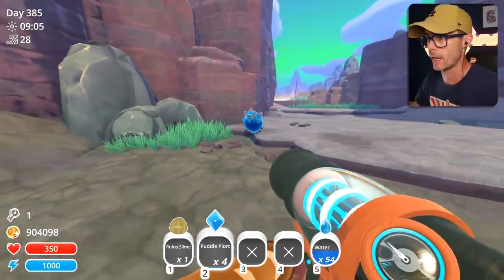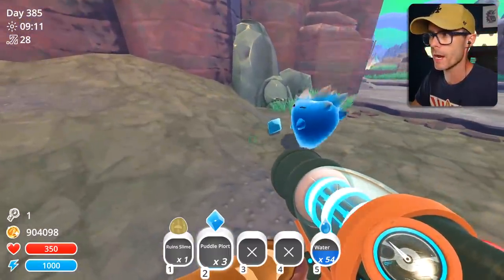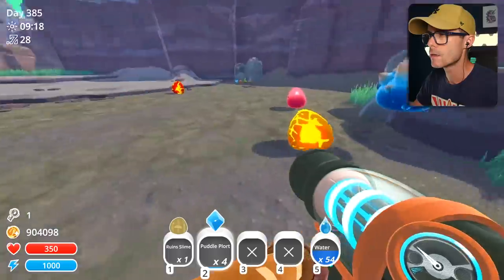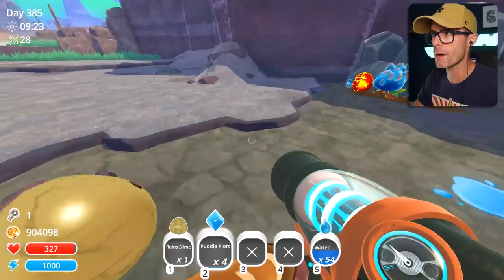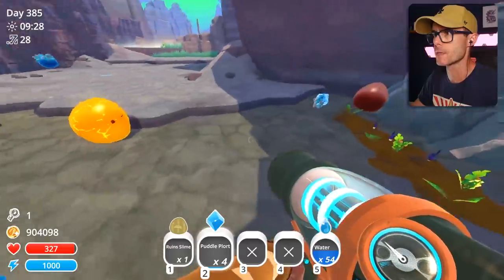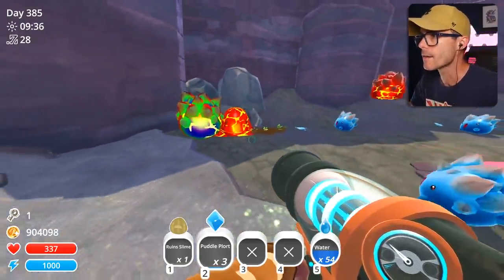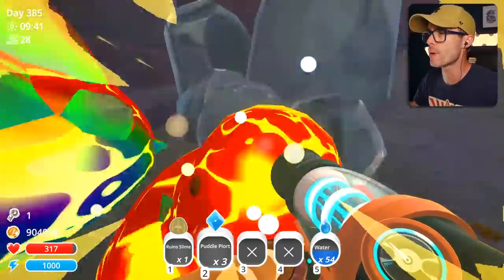There's a rock slime here — are you gonna turn into a Largo? Normally they wouldn't eat a puddle plort, but now they might. Eat the puddle plort! Is that a shiny boom? I think it might be. I think the shiny booms are a little bit easier to find than the other boom slimes. Yes! Nice! Look at that — so we've got a boom rock Largo and a boom puddle Largo.